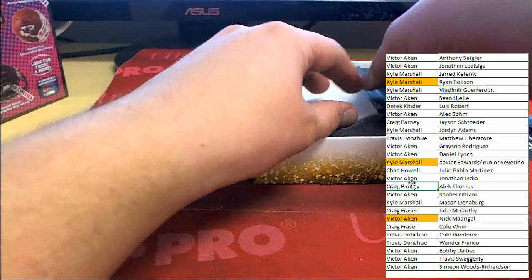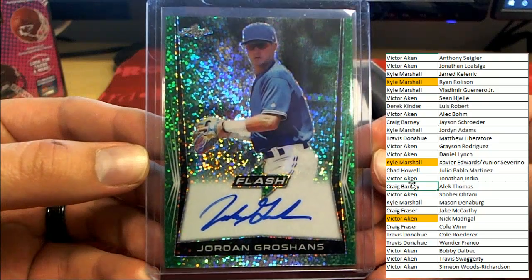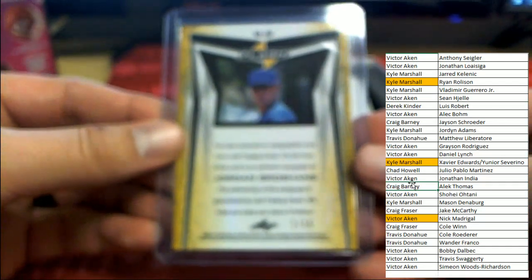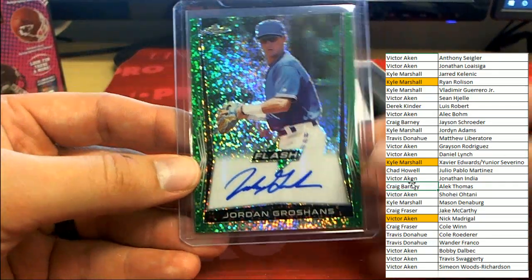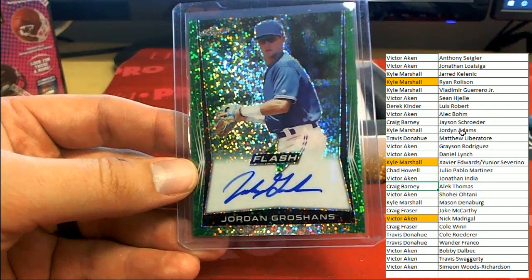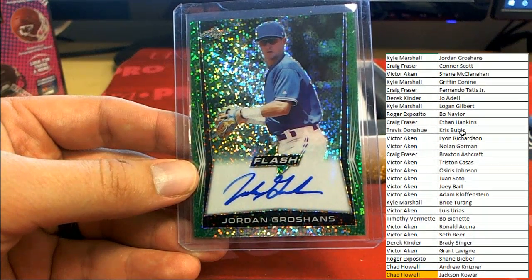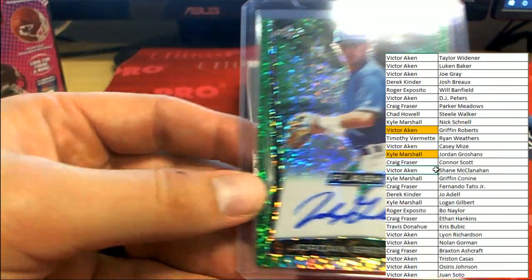Last card coming out on the green parallel - Jordan Groshans, numbered to 15, number 1 of 15. Even better - card number 1 for Jordan Groshans. Kyle M. is cleaning it up.